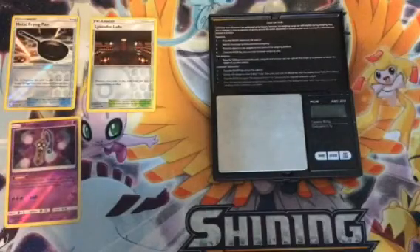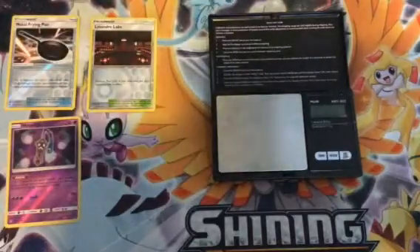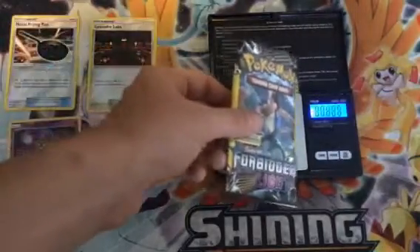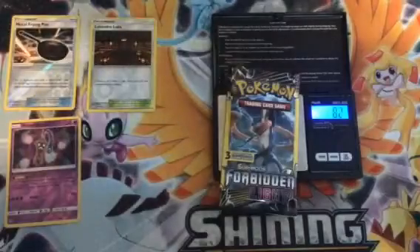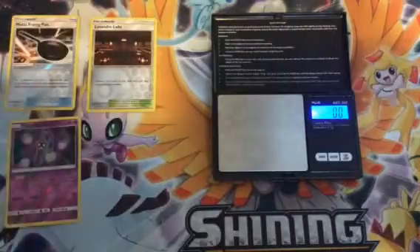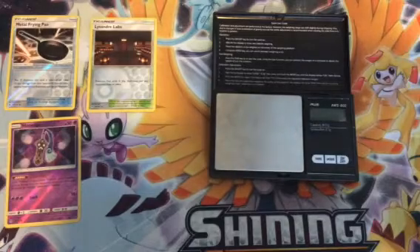It's all down to this Greninja pack. We've been having some great last-pack magic — can we get a GX out of this last pack? This one weighs in at 7.9 and 8.0. It's a heavy pack here. Make sure to smash that like button and see if we can get something amazing.